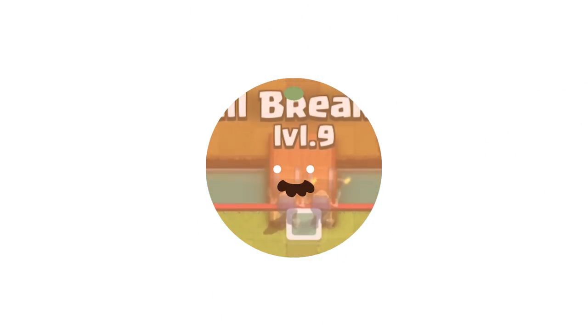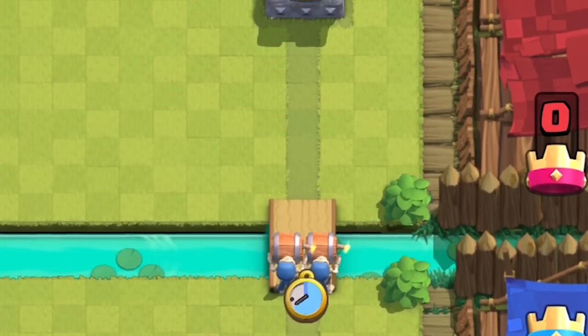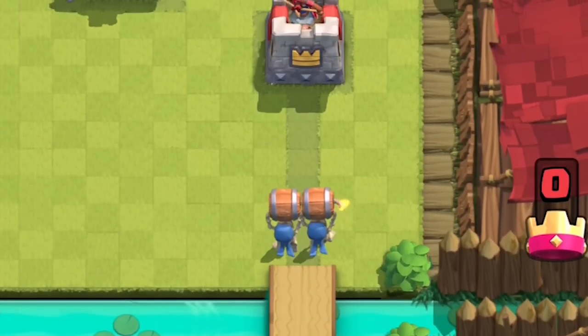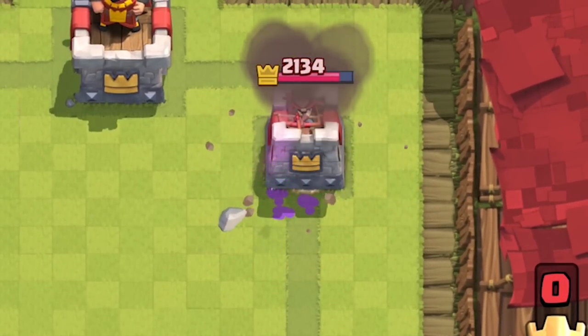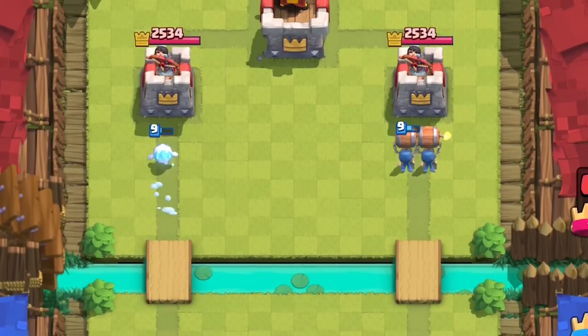The new card is going to cost three elixir, spawn two wall breakers, and each of them are going to deal 400 damage only targeting buildings. They have 275 health and have very fast move speed — think fast, like ice spirit.